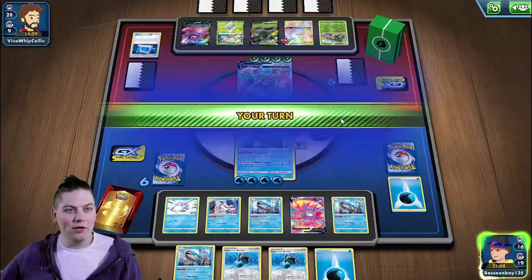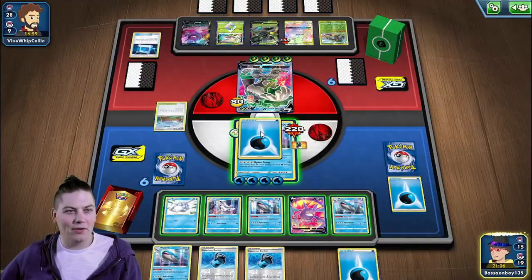Wait, what? Why? Oh, they're going to do 30, so we do take a knockout. Death, taxes, and a crazy deck from FlexDaddyRighteous.